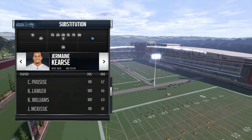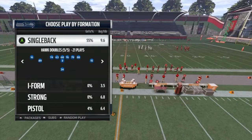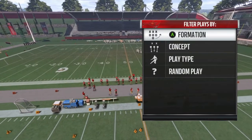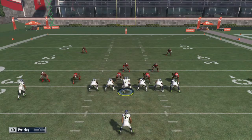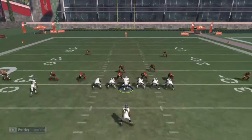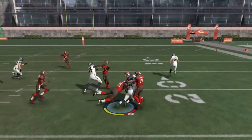For you guys who want to know this: put your tight end wherever you're running the ball. If you're running the ball to the left, put your tight end at receiver to the left. If you're running the ball to the right, put your tight end at receiver to the right. The reason why is because your tight end — besides the fullback, depending on how high your fullback's block rating is —